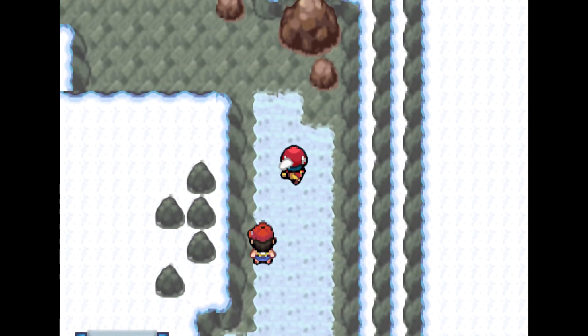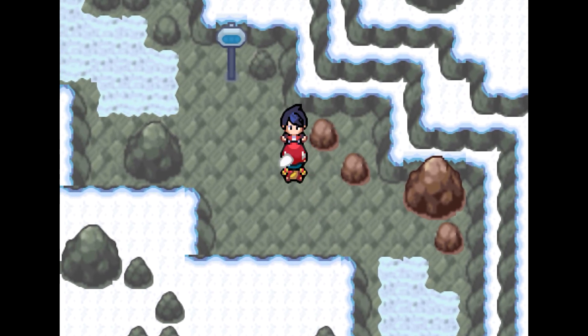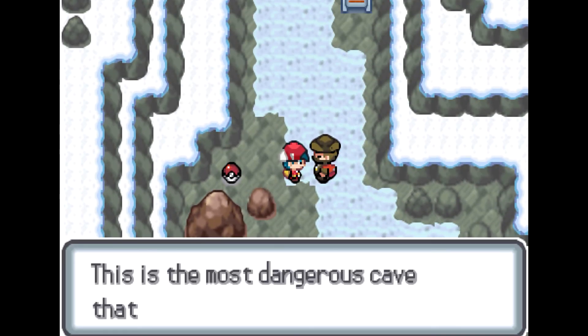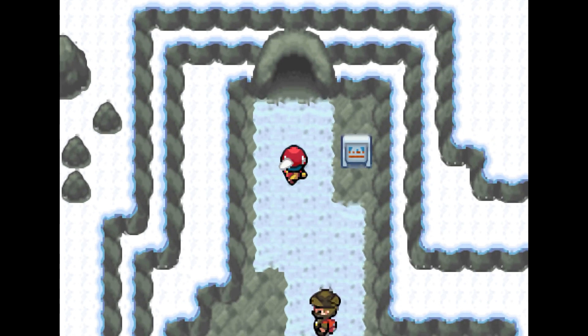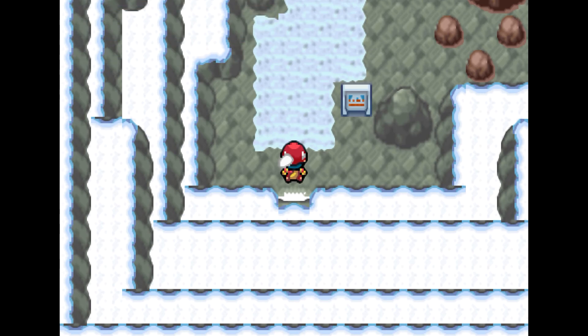Wait — okay, I thought this one was an NPC for a second but it's not. Sometimes they look so suspicious. There should only be three NPCs on this floor. There's the Ultra Ball — that should be every item on this floor, four in total. Now we're on to the second floor.